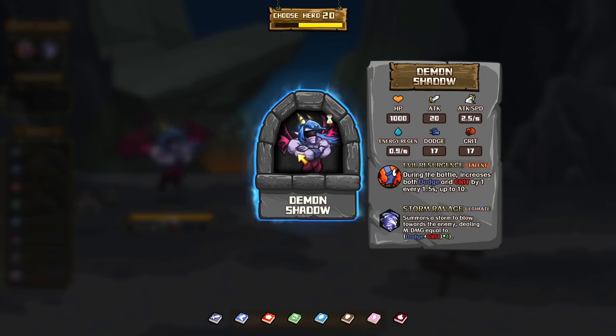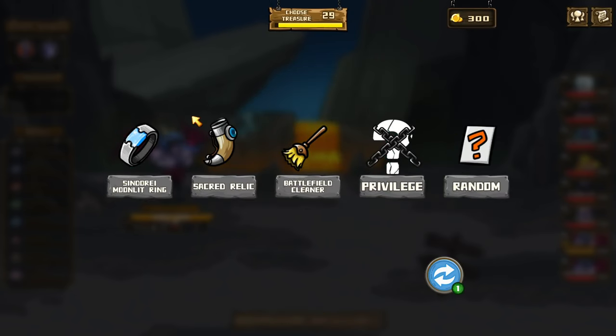Alright guys, today we're gonna be using the Demon Shadow for our next run. Our talent: evil resurgence — during the battle, increases both dodging and crit by 1 every 1.5 seconds up to 10. Our ultimate: storm ravage — summons a storm towards the enemy dealing magic damage equal to my dodge plus crit. So this is basically persistent explosion.